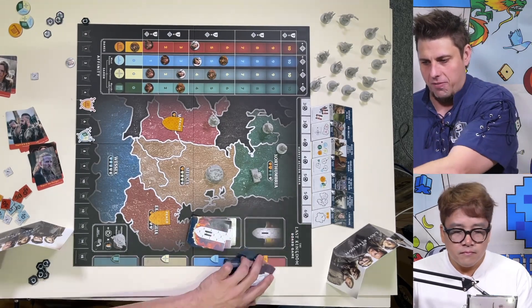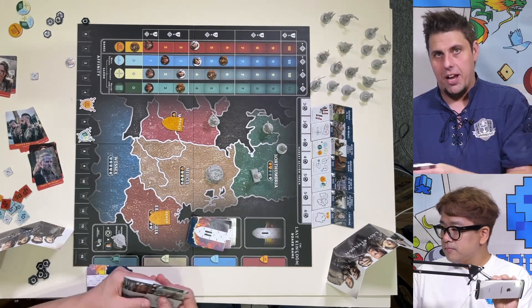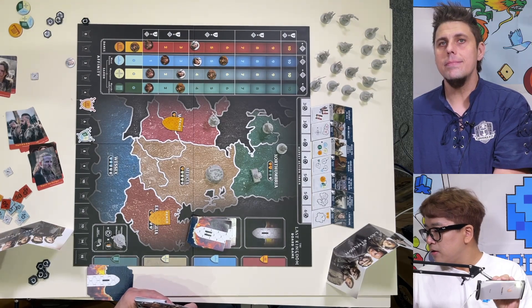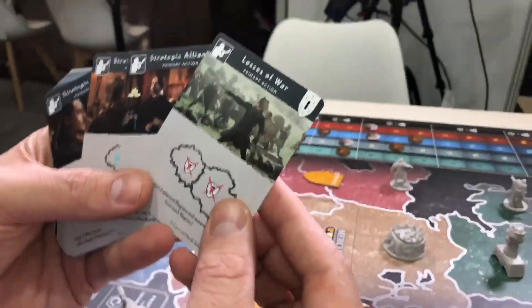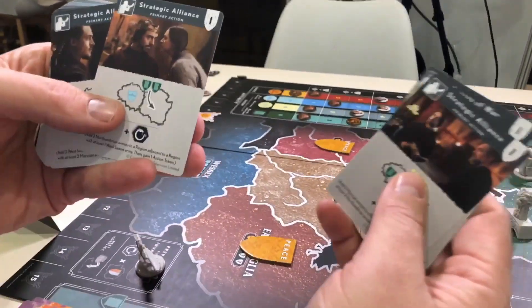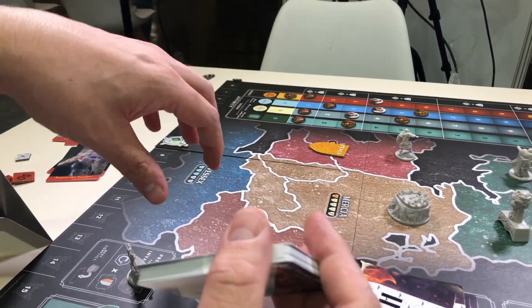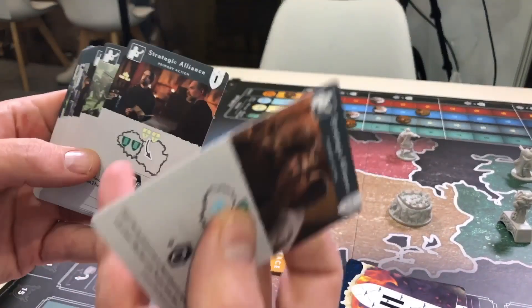The main part of this game is drafting these cards. You're going to be drafting various cards — they're great moments from the show. Things like losses of war, strategic alliance, and so on. On the board, you're going to be able to move many units across the board, attacking each area by sending your units elsewhere.